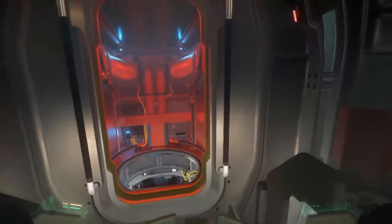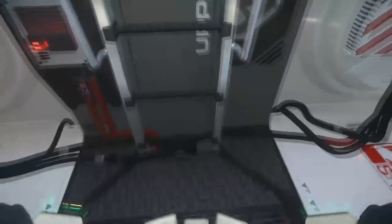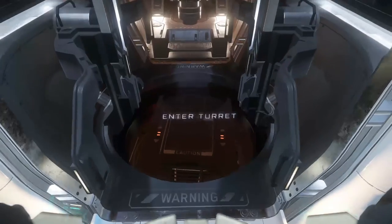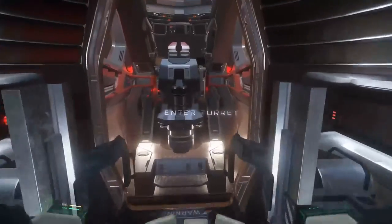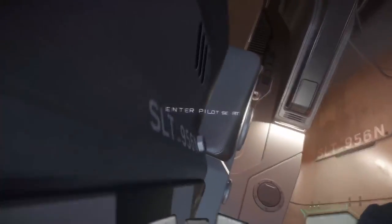Now what we'll do is head down and travel to the cockpit. As you can see, all the ducting and wiring just looks beautiful. We'll just walk up to the ladder and it'll automatically put us in. Here we have the fifth turret actually — this one's on the bottom of the front — and then we'll head over here and go into the pilot seat.